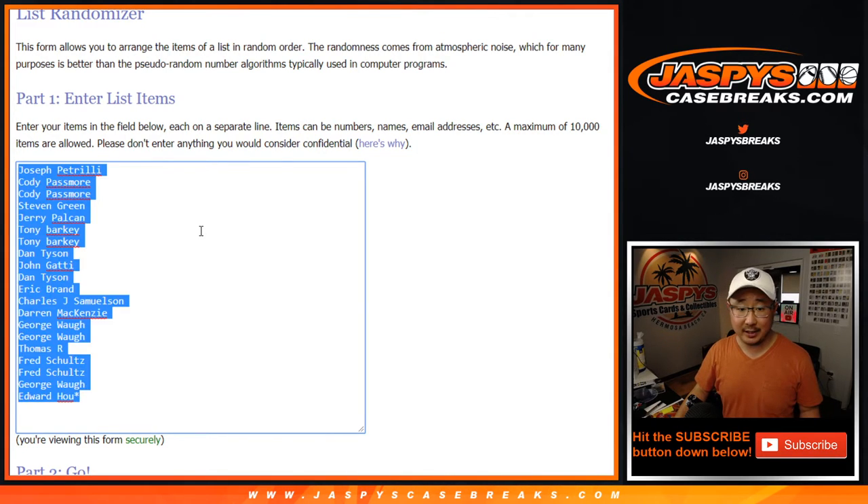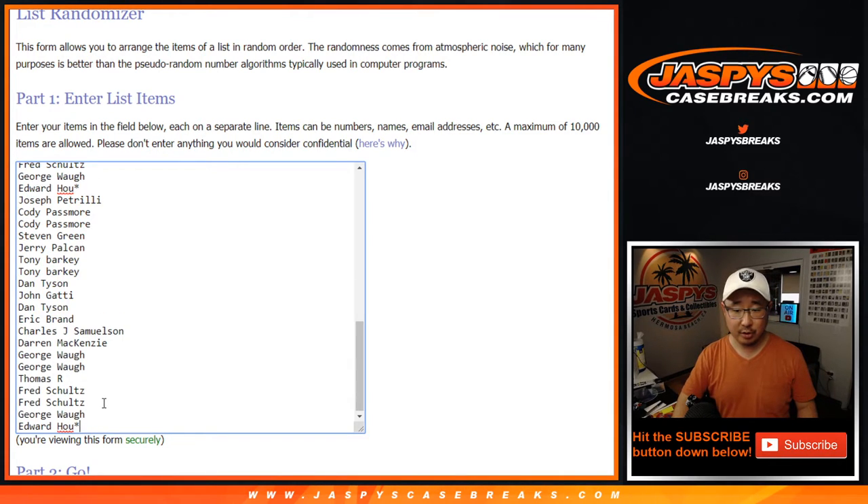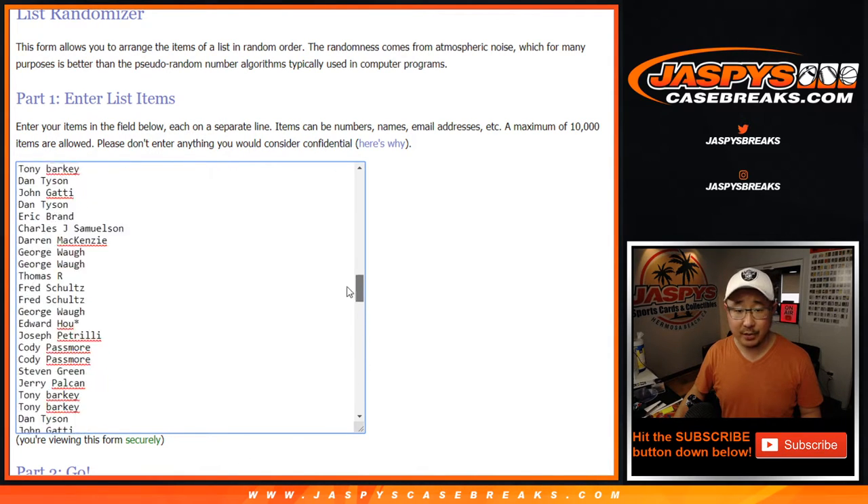Now, there's 200 players on this list, so these 20 spots were multiplied by 10 — so there's 1 through 10. There should be 200 total when I do this randomizer.